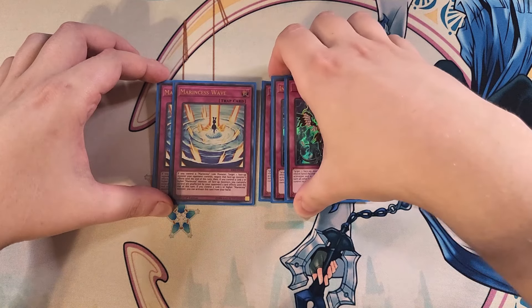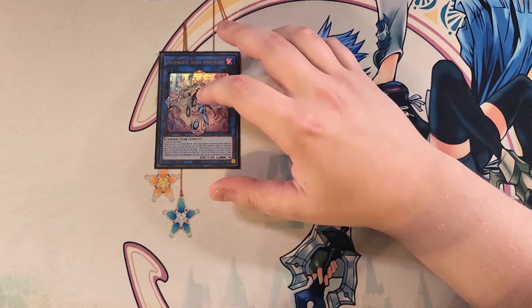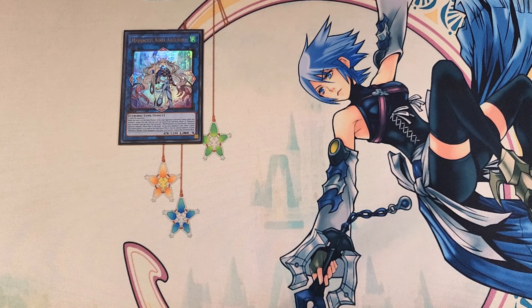That's it for the main deck — let's get into the extra deck. For the extra deck we're going to start with a single copy of Aqua Argonaut. Aqua Argonaut is our main boss monster and this card is insane. While it is in the extra monster zone, your opponent's monsters cannot target any other monster for an attack except this card — so they're going to have to attack into it at usually 4300 attack points. It also has the ability to target a water monster you control and one card your opponent controls and return them both to the hand. During your opponent's turn, when a spell or trap card or effect is activated on the field, as a quick effect you can special summon one of your Marincess monsters equipped to this card and if you do, negate that activation — which is a really awesome ability to use as a spell/trap negate.